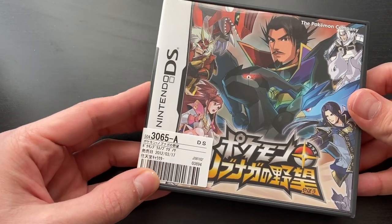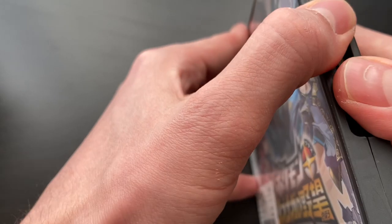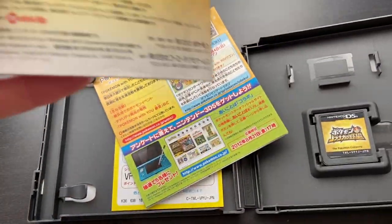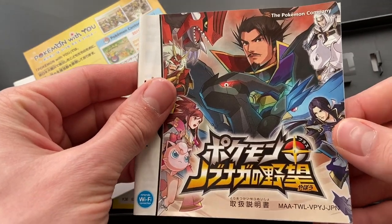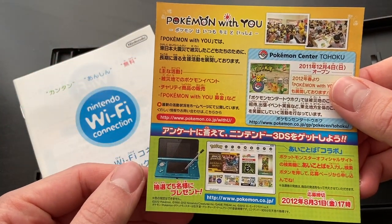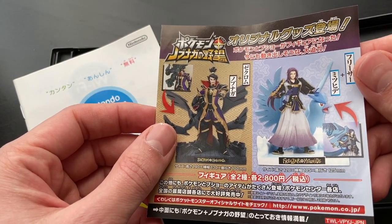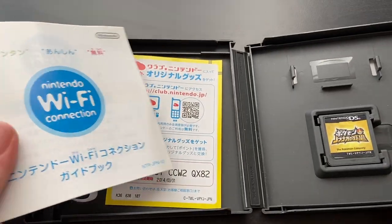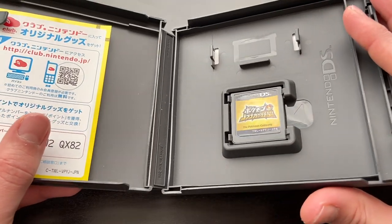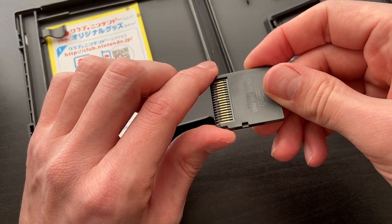Here's the crossover between Nobunaga's Ambition and Pokemon — I've really been looking forward to playing this. People buy these games and it's almost like they don't even use them. There's some fraying on the corner, but whatever. We've got the main manual in great shape, then we've got a Pokemon for 3DS insert, little statues you can buy for 2,800 yen — or could have 10 years ago. We've also got the Wi-Fi connection book and the Club Nintendo card. I love that they kept it.